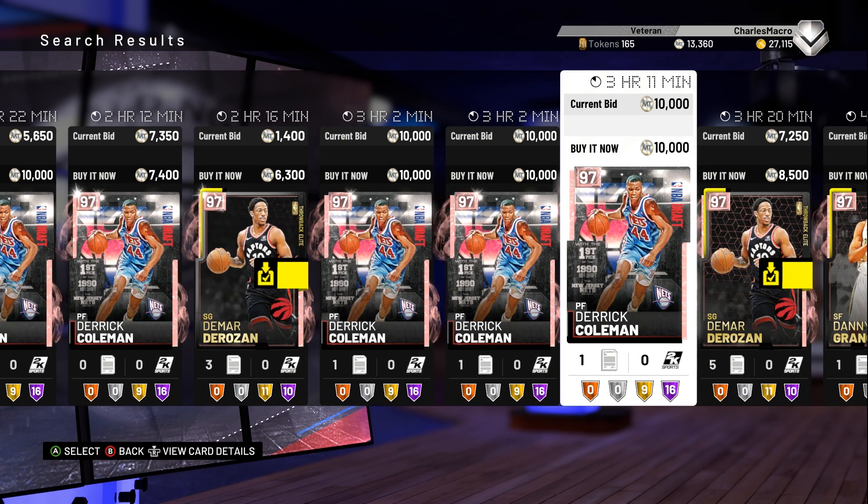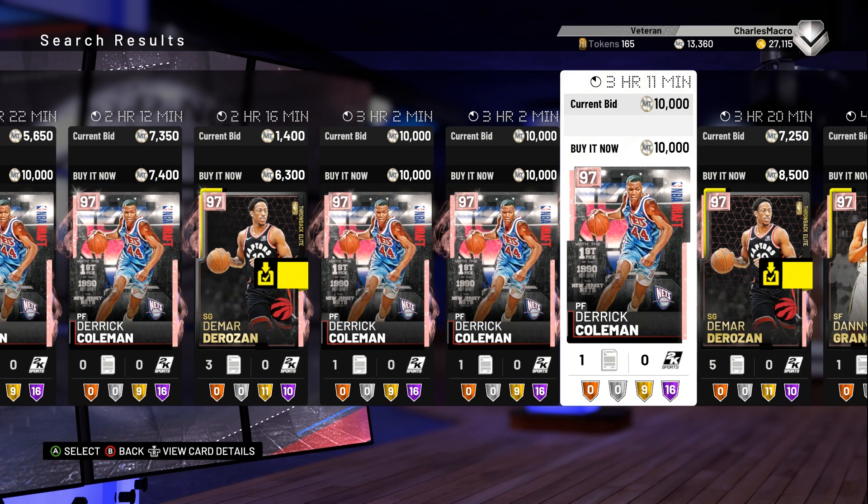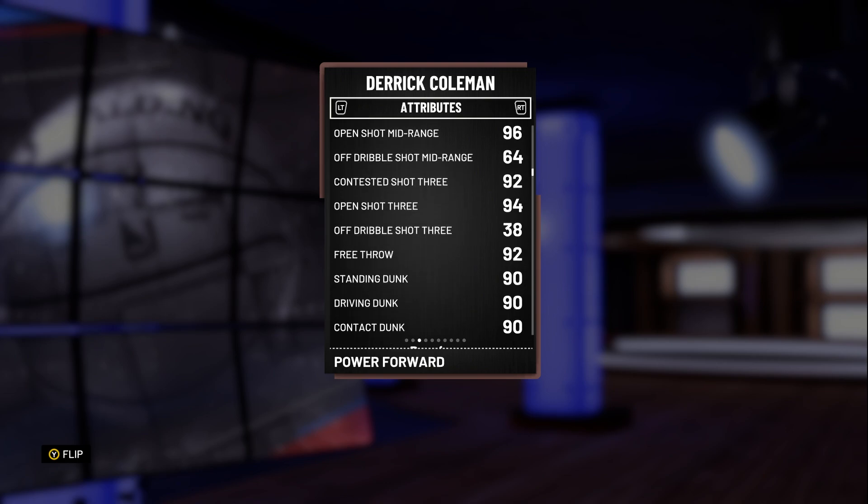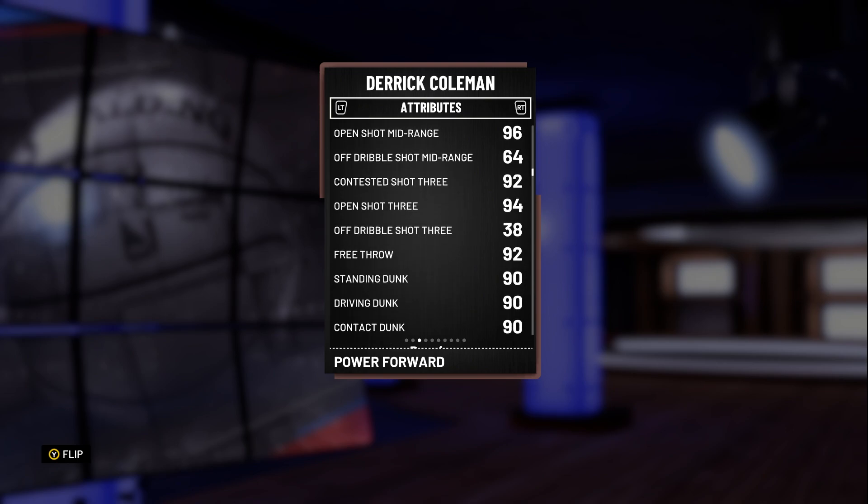Derek Coleman was a beast. He was the first pick in the 1990 draft — he went to the Nets. When I really saw what he could do, he was a little older, but I do know he was a beast. Great stats for a pink diamond. He's 6'10". Open shot three is 94. I don't love the off-the-dribble, but you're probably going to be spotting up more anyway.